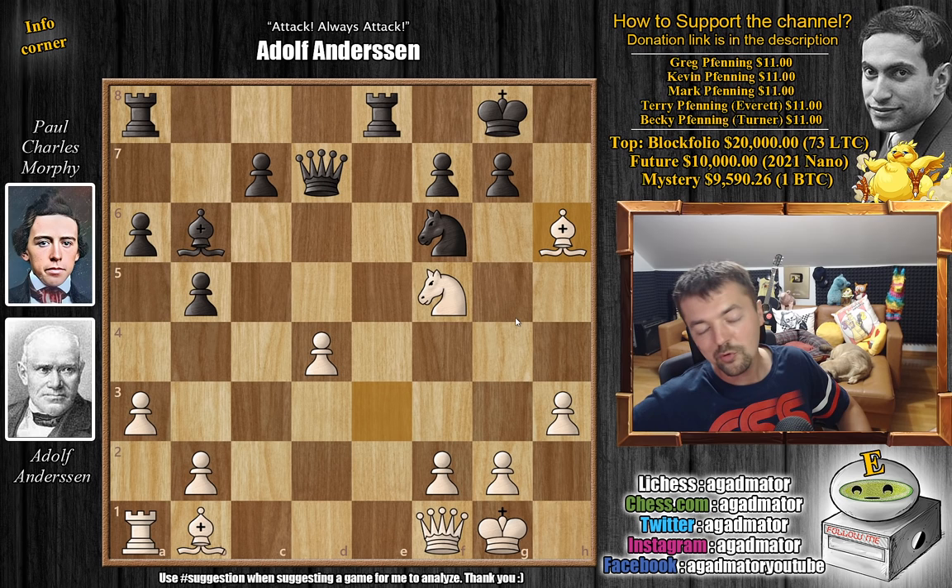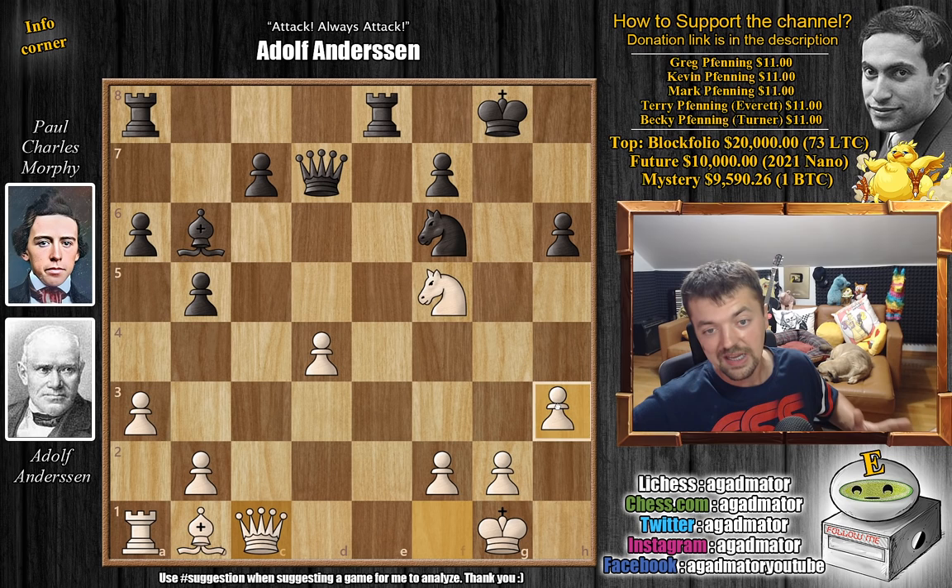Morphy now has to make a choice: does he capture the bishop or not? It'd be silly not to capture it — if you don't, you're just rolling over. So Morphy captures the bishop. And now, not capturing with check, but rather queen to c1 — going for queen captures on h6 and queen to g7 checkmate. This is Andersen's actual idea. Finding the correct path to defending this position is not easy, so feel free to pause the video and try to find the correct way to defend for Morphy.